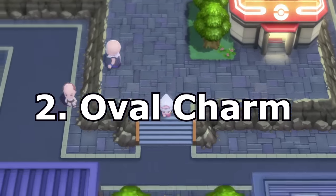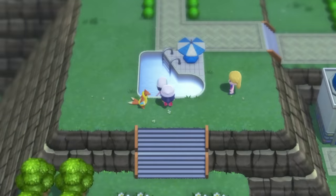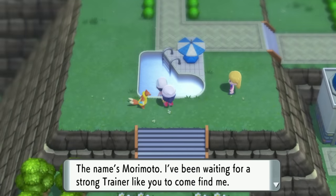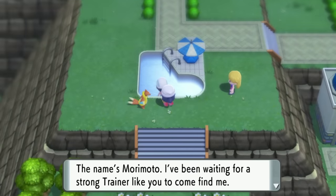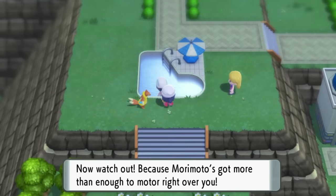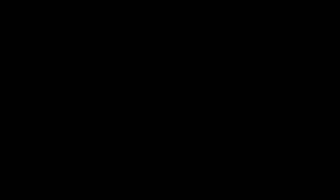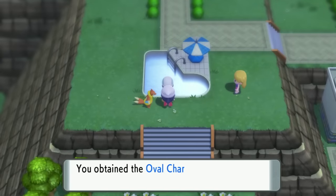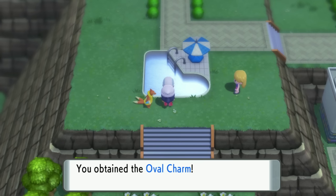Next, go back to the place south of Veilstone City with all the blue-roofed buildings — like the hotel and stuff — and talk to the guy in the pool. You might have spoken to him before and he would have mentioned coming back after you've beaten the Champion. Now that you have, go back and fight him. It's Morimoto. He has a very strong team, so make sure you're prepared. Beat him and he'll give you the Oval Charm.